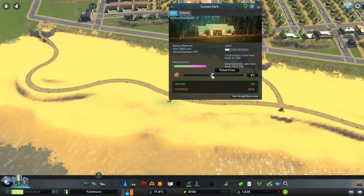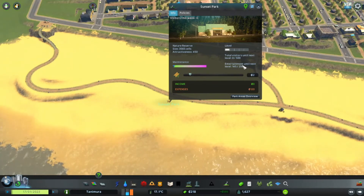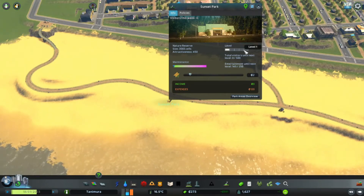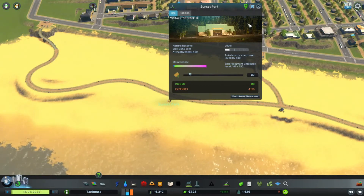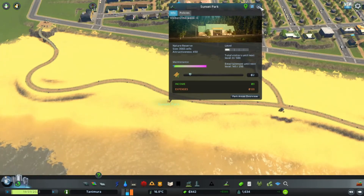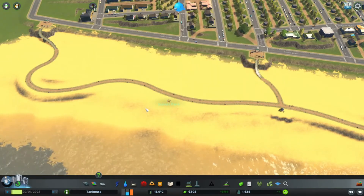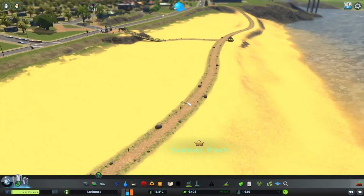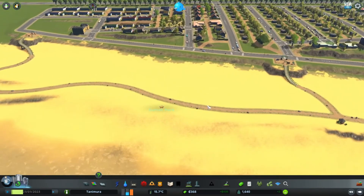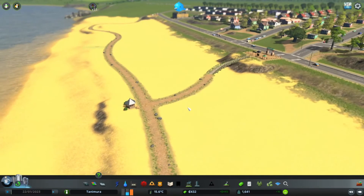I am going to lower the ticket price to 2, because it's more like charging money to park for the beach than actually paying to enter. I don't think a beach would charge you to enter and swim. An entry price of 2 — just for parking, and just so I can have some money for the maintenance of this park. I hope the people like it. City Skylines citizens really do love parks — and so do I.